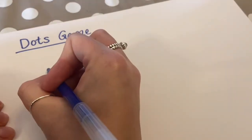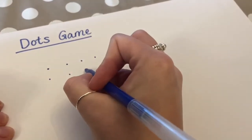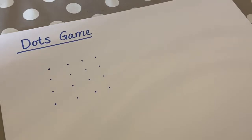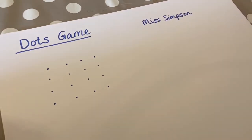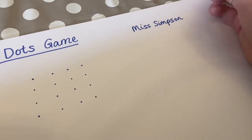We are going to start by making a square of four dots with four dots in each row. So you're going to have something that looks like this. I am playing on my own just now, but I'm going to pretend that I am playing with somebody else. So there is Miss Simpson's words and there is Jack's words.